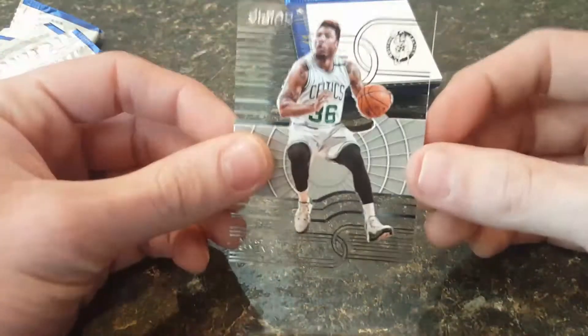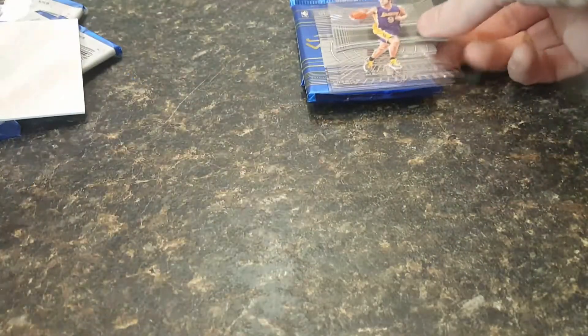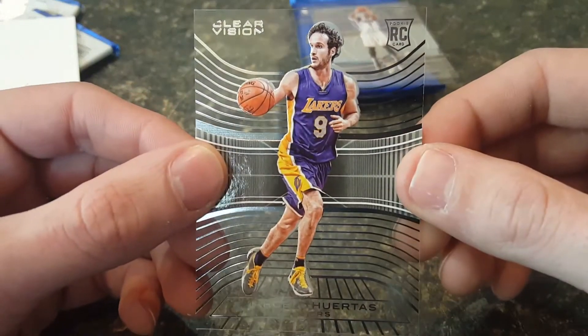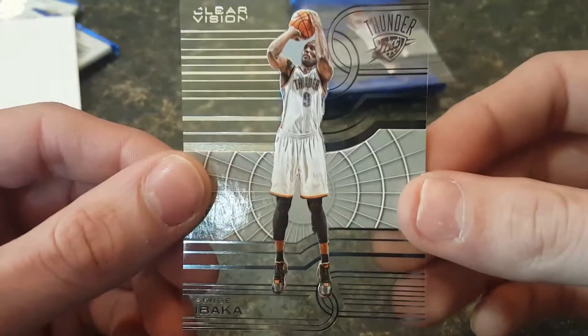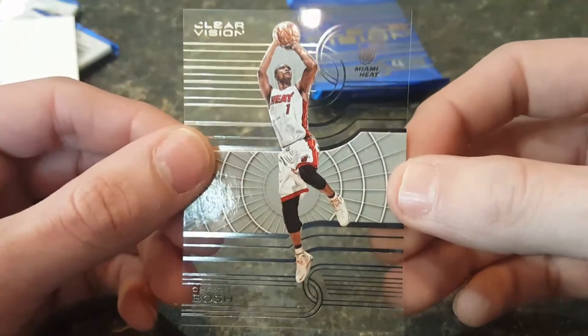Got a Marcus Smart base card, a Huertas rookie card, a Serge Ibaka base card, and a Chris Bosh base card. Racking up on the Bosches.